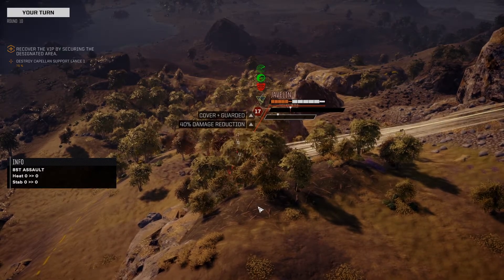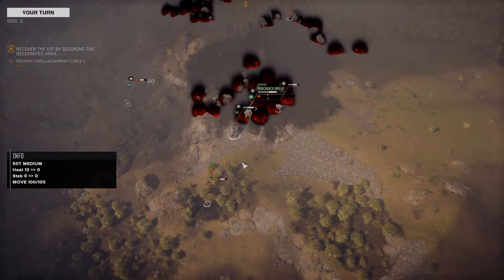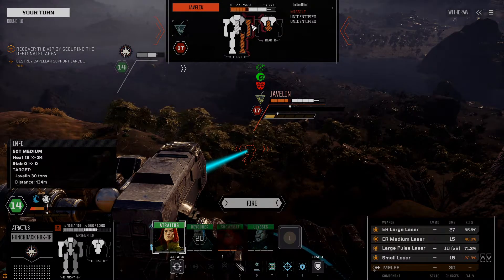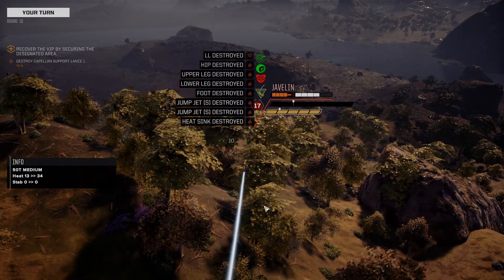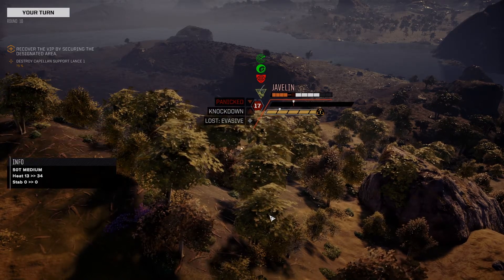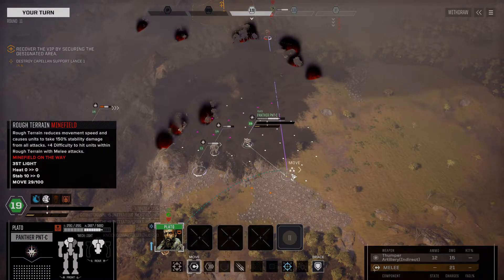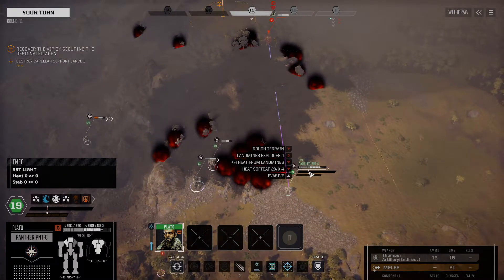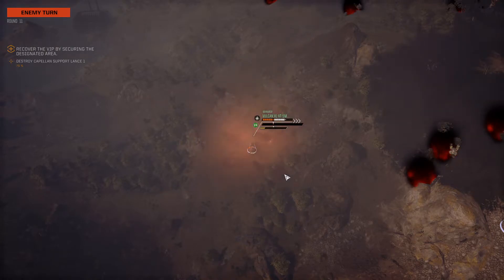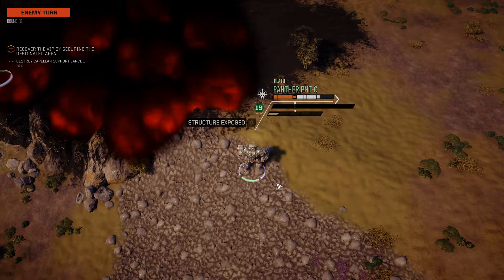We're locked up. The Hunchi would have to move through fire unless we just turn like this. We can fire the ER large and the small laser, hitting the weak arc. That's a knockdown on the Javelin. The pilot is now panicked — I was hoping they'd eject, but no such luck. The Panther backs off a little; there are landmines there, unfortunately. We're dropping artillery on the Marshal, which is pretty untouched.